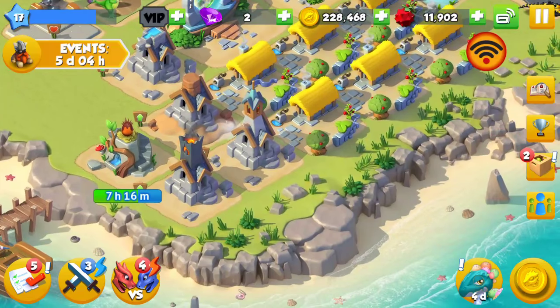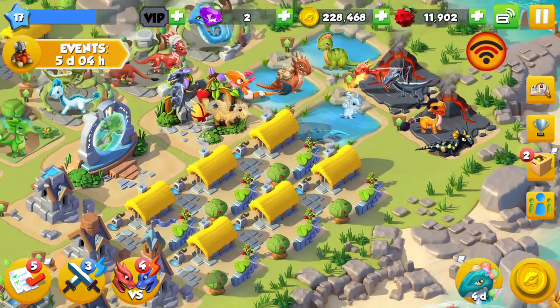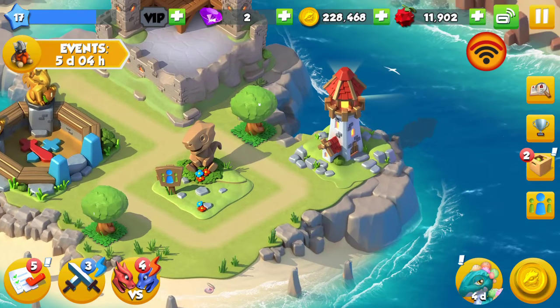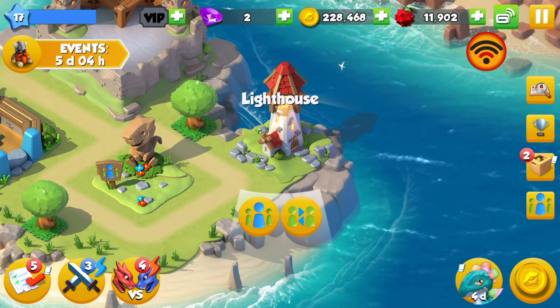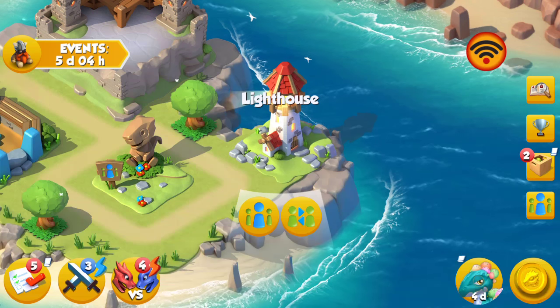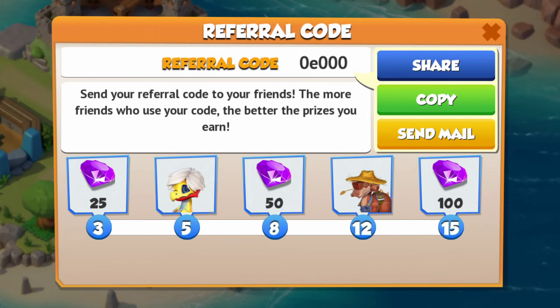So first off this is my place, and if anyone can help me real quick — I don't know how to use the lighthouse. I used it to get one friend and after that it wouldn't let me get any more friends. And by the way, there's my code if anyone wants to use it.